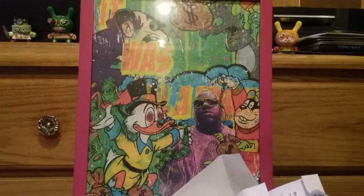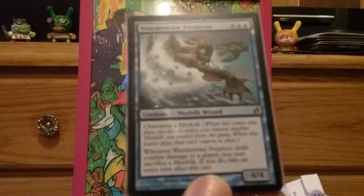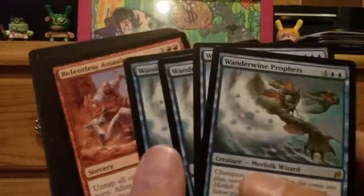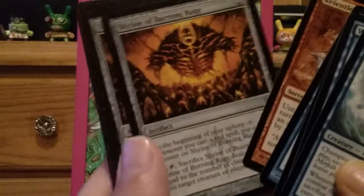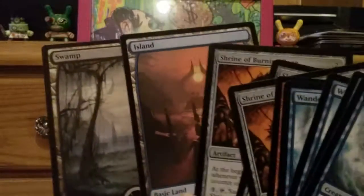I bought out the Wanderwine Prophets after the professor showed us that infinite combo on his video. First thing I did was buy however many of these I could find — about a dozen, eight from a seller on eBay and however many from this guy. And then Relentless Assault. Shrine of Burning Rage just looked cool — it sells a lot and I didn't have it, so why not. A new island and a new swamp just to fill out the order.